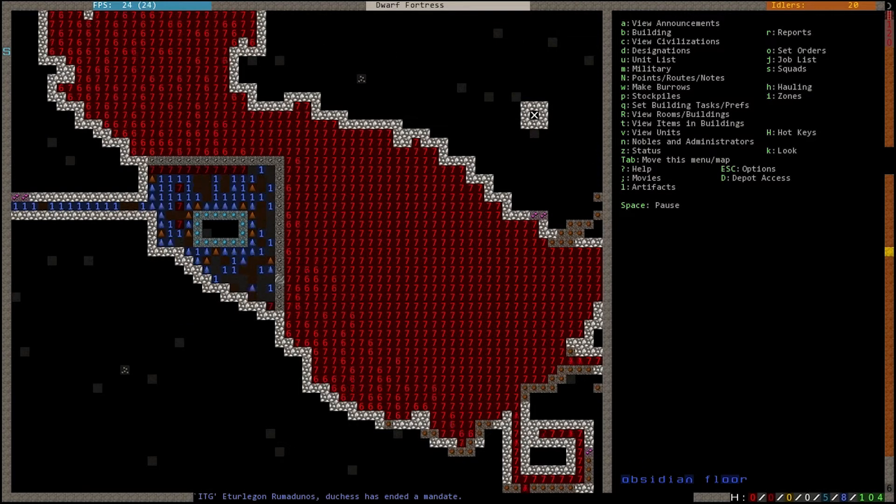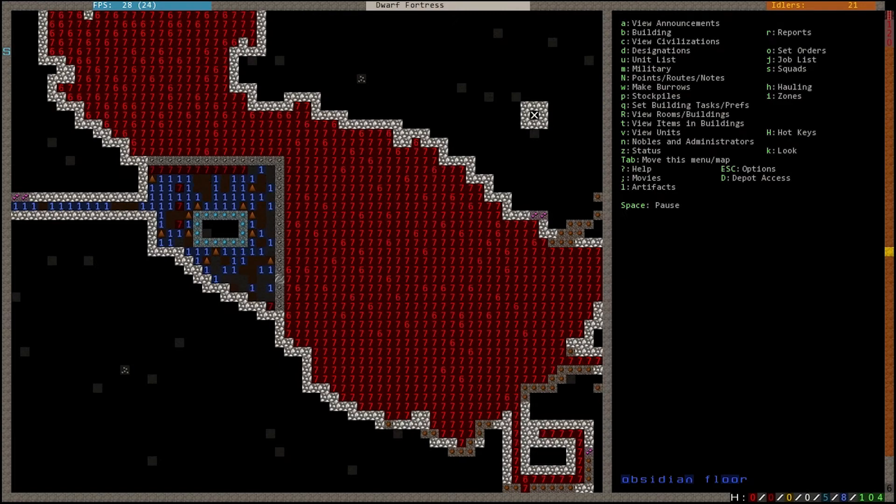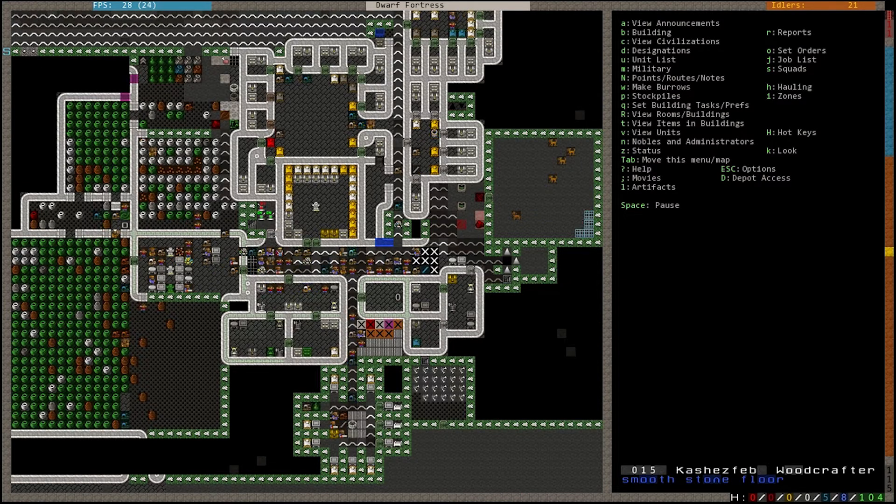I also have to let most of the water fade out so the water pressure doesn't blow my miners into the magma if I dig while the water is current. Nothing else really big going on in Furnace Clans right now — we've got plenty of idlers at the moment.